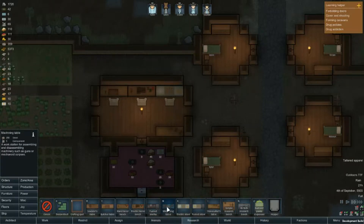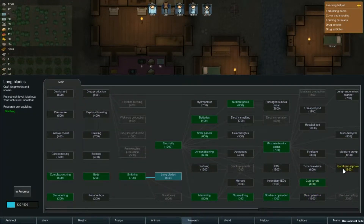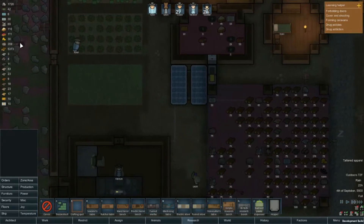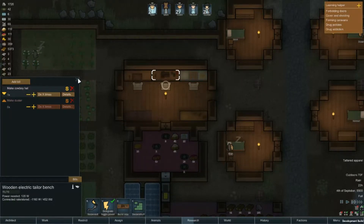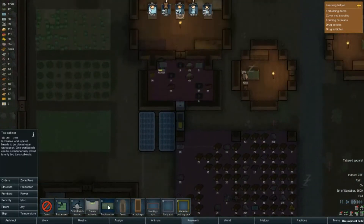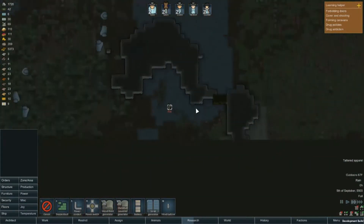I don't know whether I want to do the machine table or the smithy. Electrical smithing is right here — I want to do long blades then electrical smithing, but I might just throw in the fueled smithy since we have plenty of wood. Actually, I might not even bother with electrical smithing since what's the point. How much metal do we have? 359 — not quite enough for what I'm looking for. Oh — we got a raid! Wake up everybody, we got a raid. Just one guy.